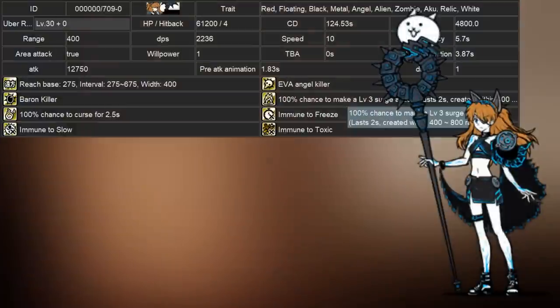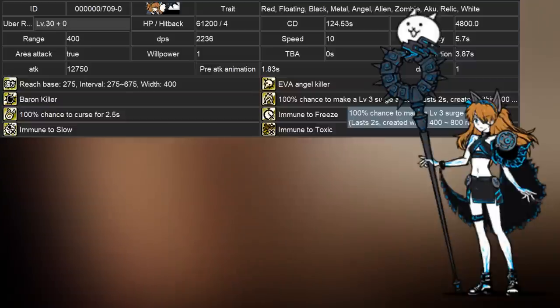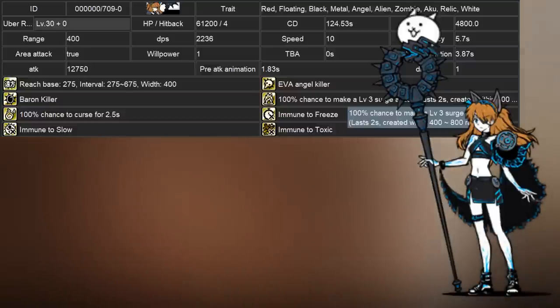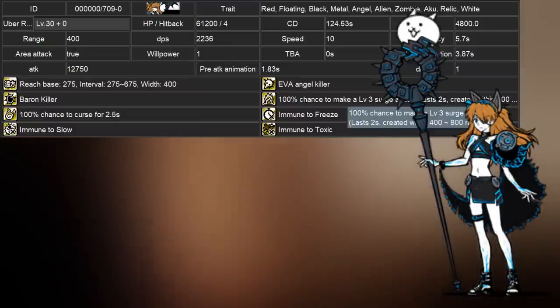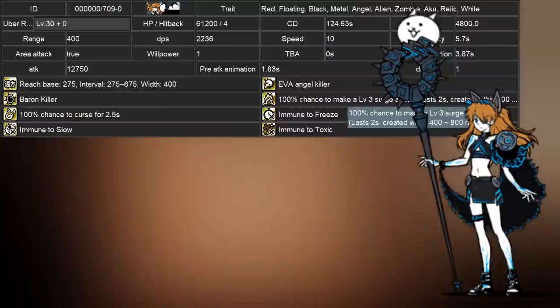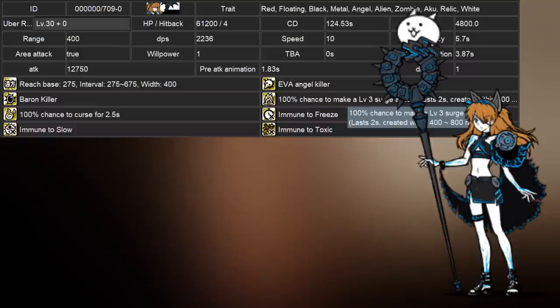The most hyped unit for the update is One-Eyed Asuka, who is a variant of Casley the Bane. However, these two units work rather differently. Whereas Casley has wave and surge immunity, along with a level 3 surge between 400 to 700 range, Asuka's immunities are changed to Slow, Freeze, and Toxic immune, and her surge spawns between 400 to 800 range, making it a little bit less reliable.